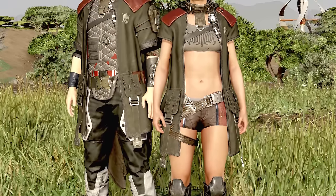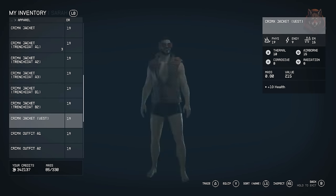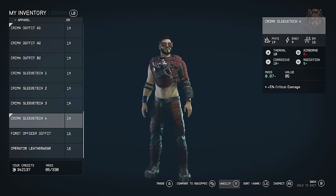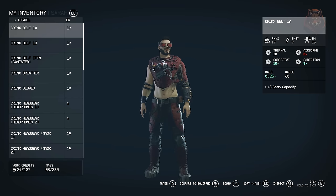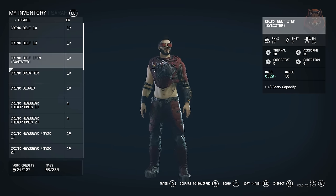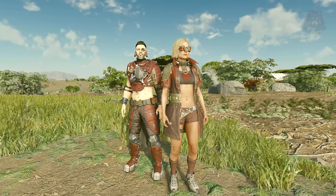The mod comes with four outfits, four sleeve techs, two headphones, two swords, two visors, one glove, eight different jacket styles, three belts, two masks, and two belt items which are a bag and canister. You can get these from Taran Kallis on the Key, loot them off dead Crimson Fleet NPCs, or craft them at the industrial workbench. You can mix and match all the different pieces and equip them on your player or your followers — they look really good in game.